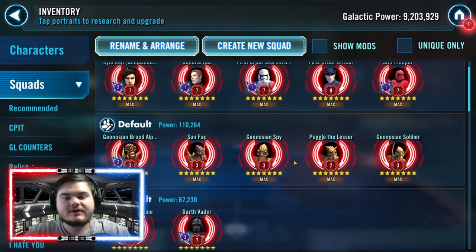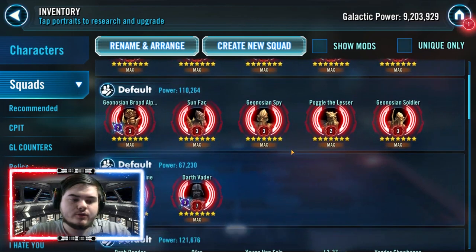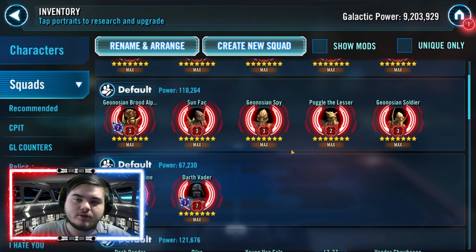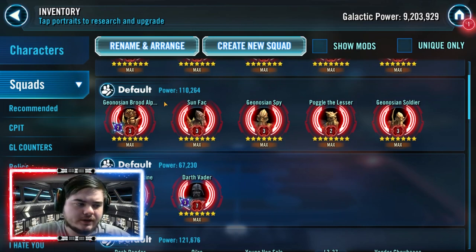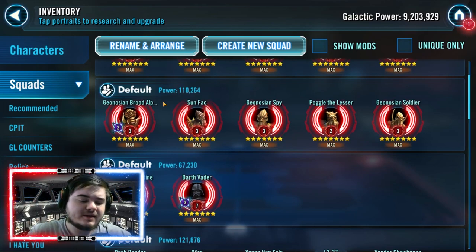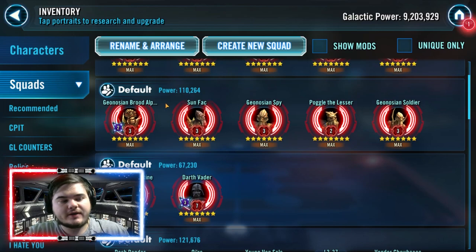Moving on to the next team — this is one you guys probably expected — it is Geonosians. Geos are always worth farming. This is definitely an early-to-mid game team; in the late game Geos are mainly used for cleanup. This team is pretty standard — there are no alternate characters, only Geonosians, although there is a funny little strat you can do with Chief Chirpa lead, but that's for another video.